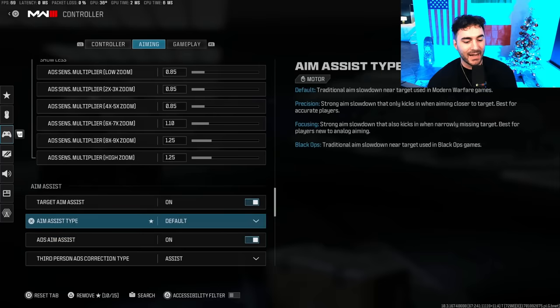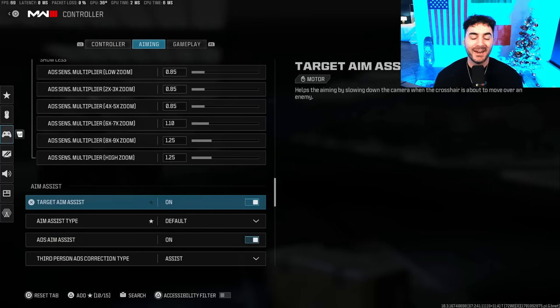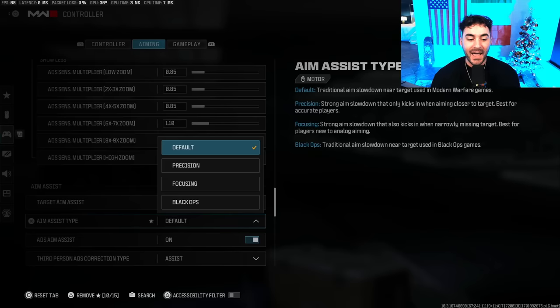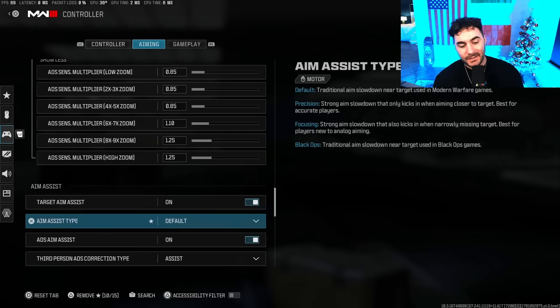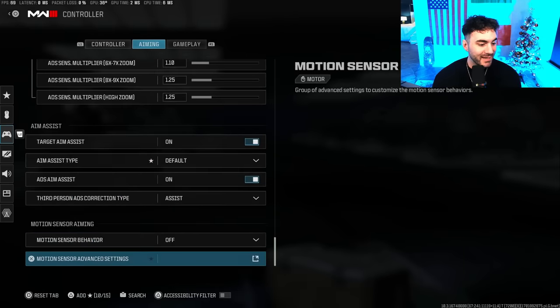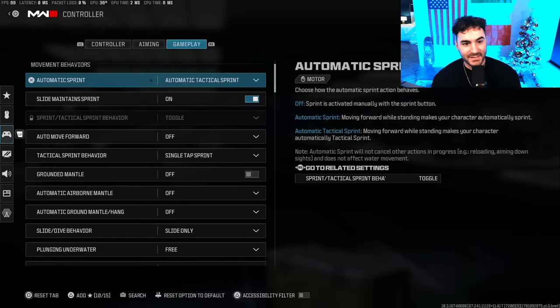Targeting aim assist — obviously have that on; if you don't, you'll have a hard time staying on target. Aim assist type I play on Default. I've heard good things about Black Ops but haven't given it a full go in Warzone yet — in multiplayer I did like the feel of it but ended up back on Default. ADS aim assist — obviously want that on. Motion sensing behavior — turn that off.